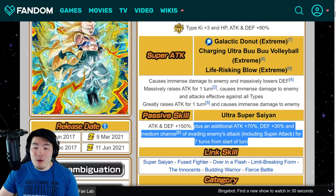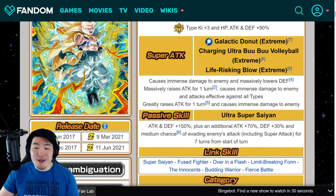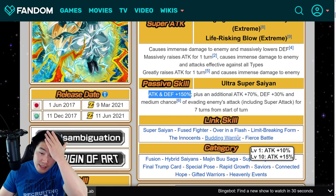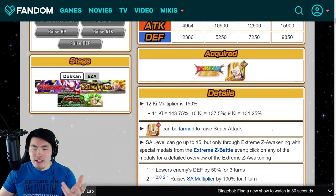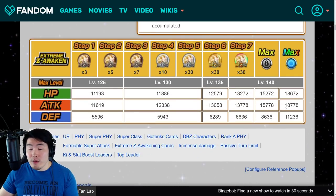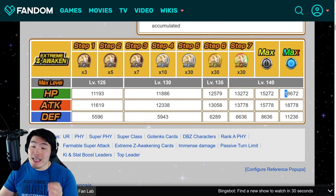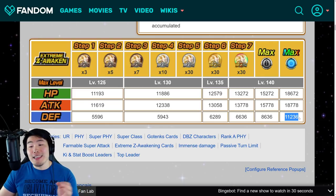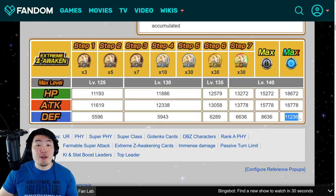Unfortunately, there's still a turn restriction on this, but it's just such a big improvement. Even with the buff gone after 7 turns, he's still going to have 150% attack and defense, so he's not going to be useless by any means. His stats will, of course, get a big boost as well. When Extreme Z Awakened, he has up to 18,672 HP, 18,778 attack, and 11,236 defense — significantly more defense and attack.